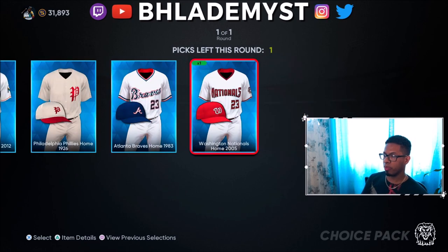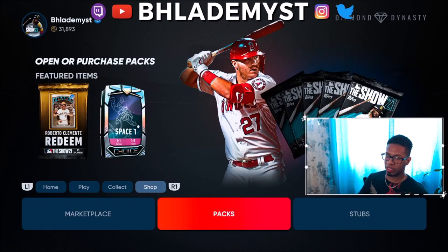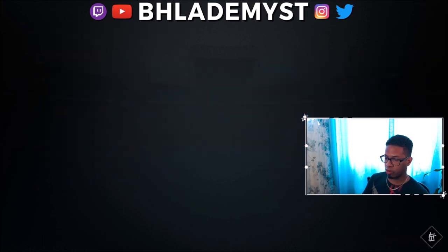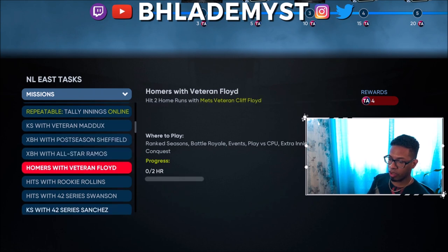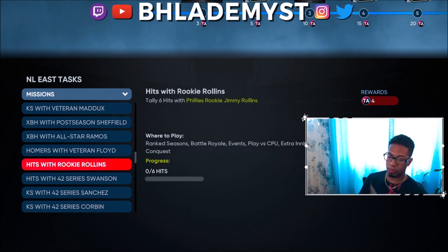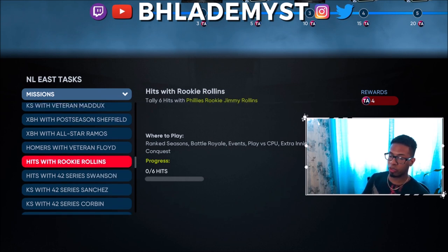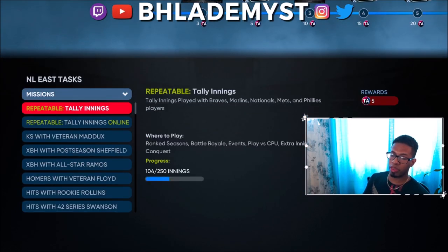We're missing two players — Dansby Swanson and Andrew McCutchen. After selecting Andrew McCutchen and Jimmy Rollins, I can go to the missions task and see that I need six hits with Jimmy Rollins and eight hits with Dansby Swanson. The reward for completing those missions is 14 affinity points each, bringing us to 138 total. While doing that, innings are also being tallied.